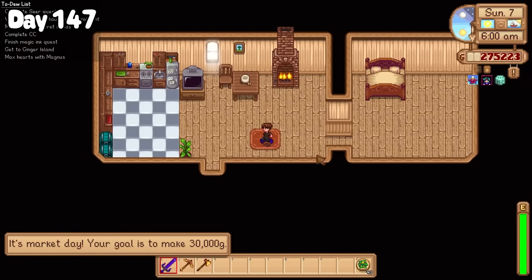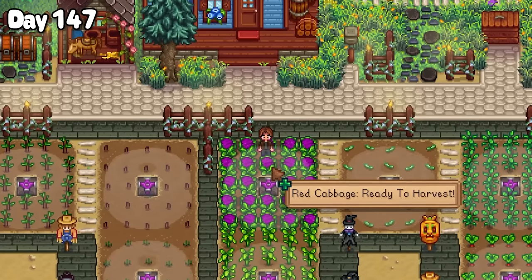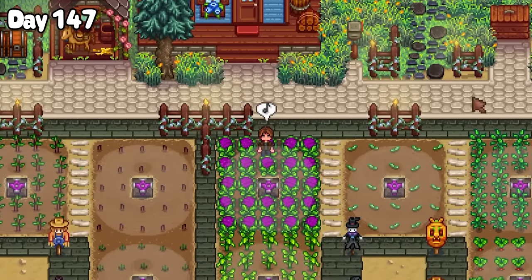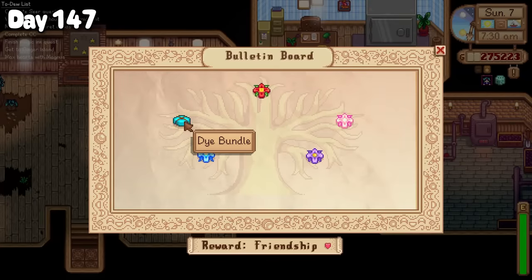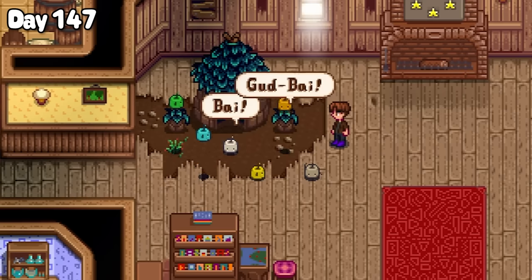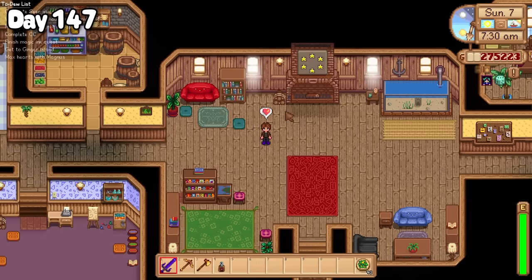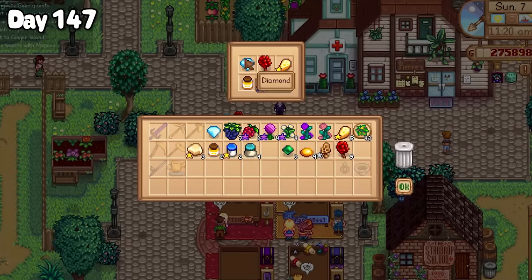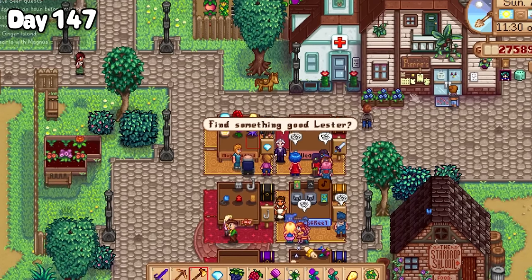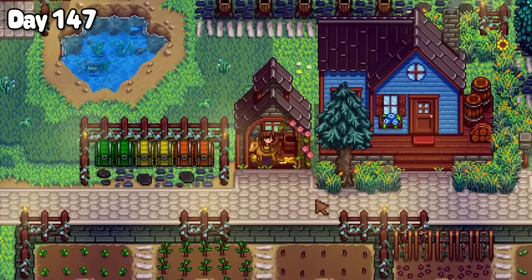Day 147 was a monumental day. Because when I walked outside this morning, I found my magnificent red cabbages ready to be picked. And I think you all know what that means — I handed in my red cabbage to finally complete the dye bundle. The Junimos said their goodbyes to me and that was it: the community centre was complete. Being a Sunday, today was also another market day, and I spent the day all the way to closing time selling my farm's goods. Although it may not seem like a lot happened today, a lot happened today.